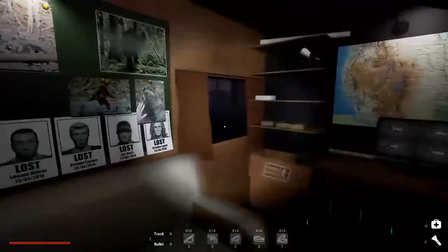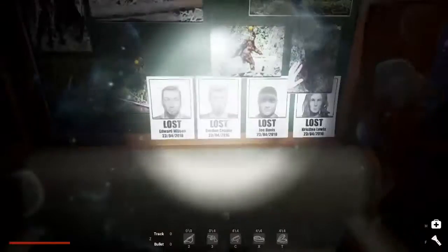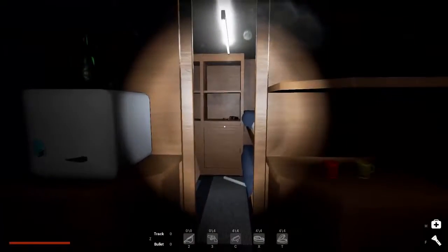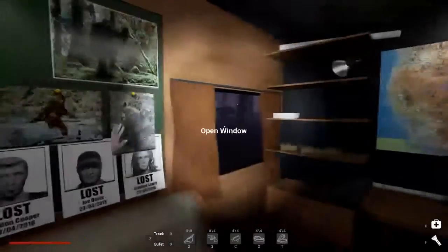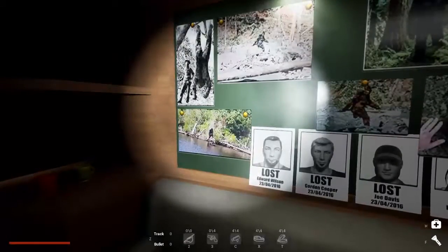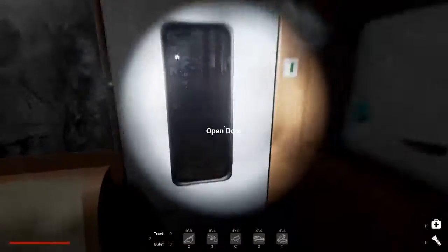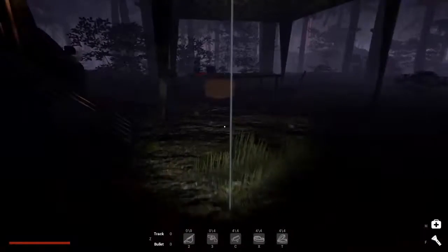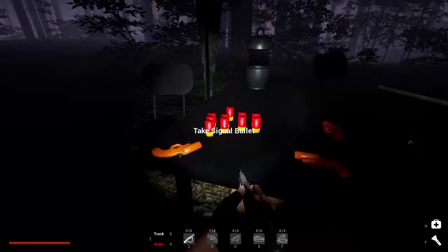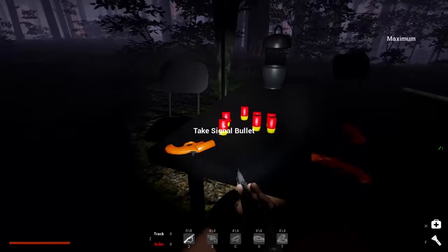I'm basically going to speedrun this right now. I can't remember which one it was that I found, but I don't know how the bodies work. Because when I found the one I'm talking about, I couldn't find the one I found last time — the one near the bridge — it was gone. So either the bodies don't appear as they should, or they appear every day in-game. I don't know, it's kind of confusing.